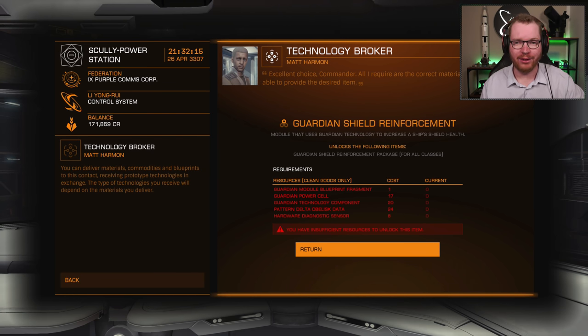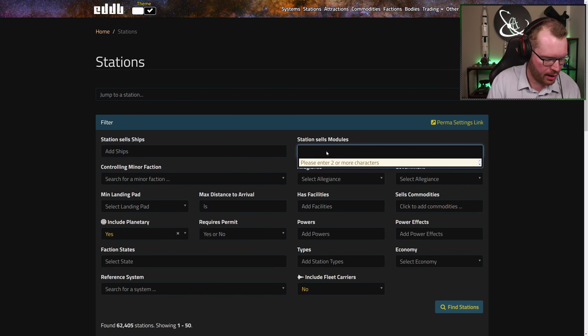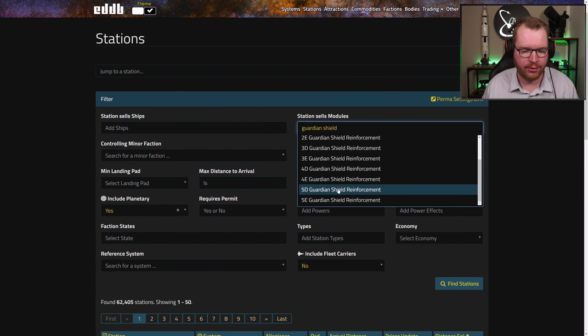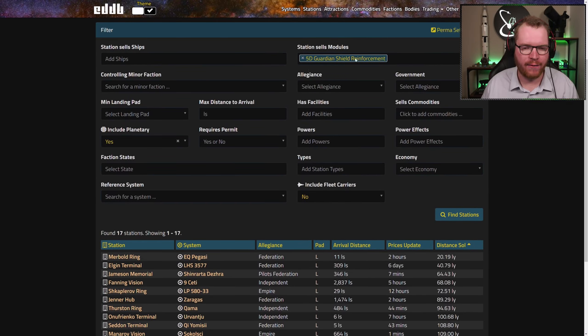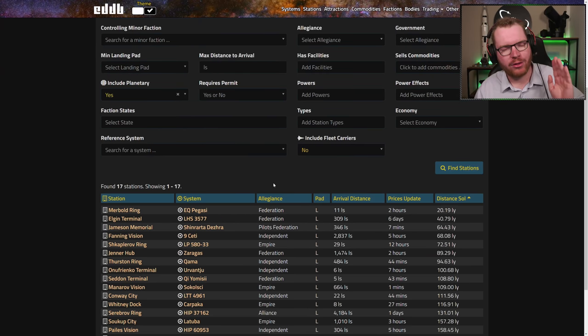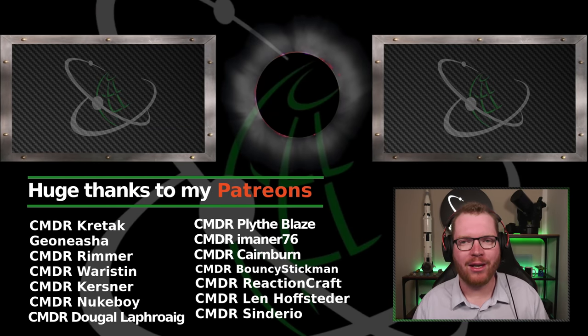Once you've unlocked the module, you just need to find a station that sells the components. You can do this on EDDB as well by going into stations, selecting station sells modules, and searching for Guardian shield reinforcements in whatever size you need — for example, a 5D. It will give you stations where you can buy Guardian 5D Shield Enforcement Packs. This is not always 100% accurate, but in most cases it's reliable. If you enjoyed this video and want more Elite Dangerous guides and tutorials, go down and subscribe to the channel and give the video a like. Thanks for watching, and until next time, I'll see you in space.